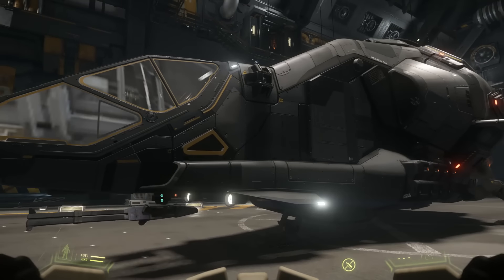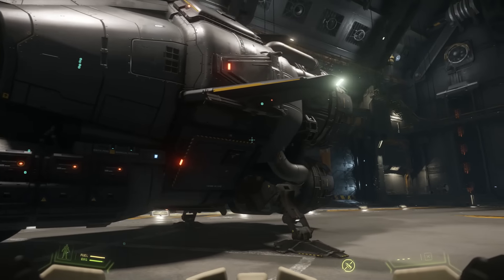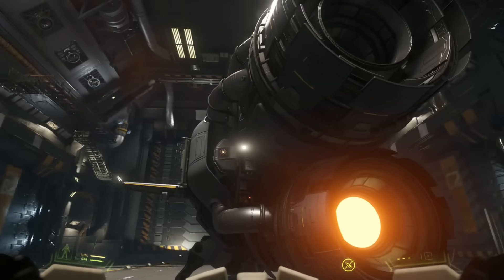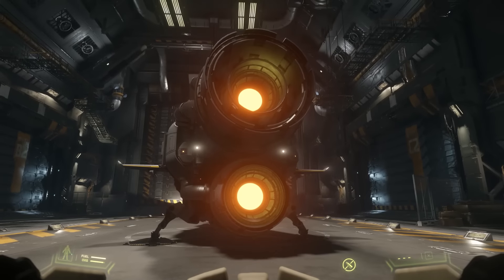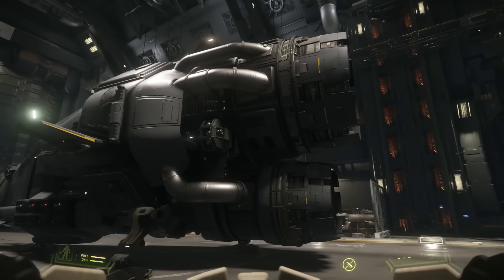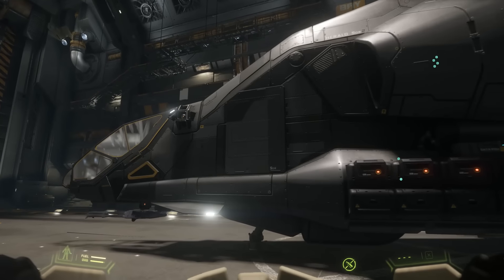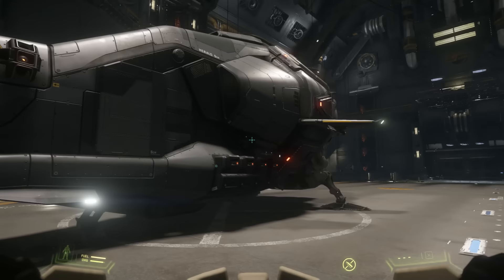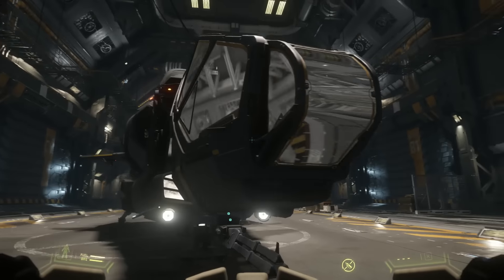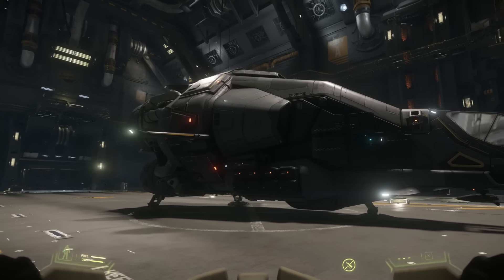This ship is fast — and by fast I mean it accelerates faster than any ship I've ever seen in-game. It does so via these two TR-3 main thrusters, which are just absolutely massive. The ship doesn't maneuver too well, but it goes. I believe the top speed in afterburner is 1,000 meters per second. I'm not sure what the current SCM is; we'll see that when I test it.